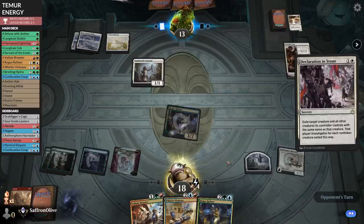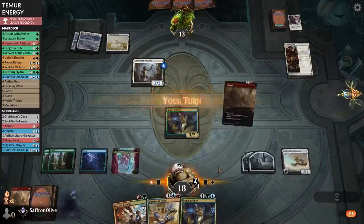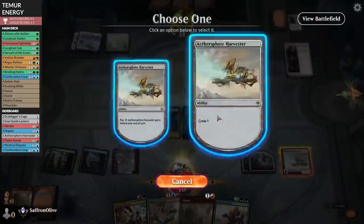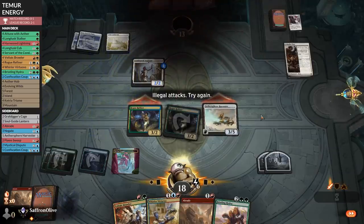Opponent grows a dork and passes. Rogue Refiner — draw a card, see if we can hit a land. Bristling Hydra — crew the Harvester, go attacking. Opponent scoops it up! That went much, much better.